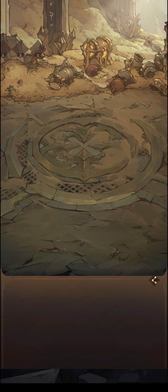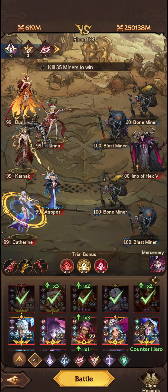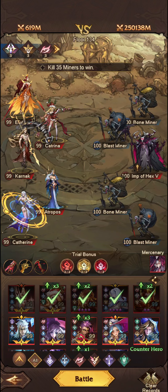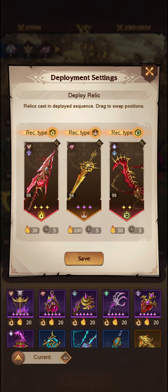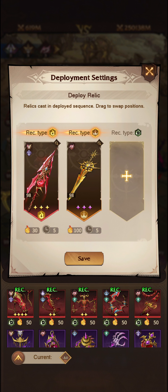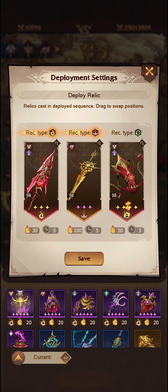I've got Katrina, Atrops, Eudora, Karnak and Catherine. My Relics are Spear, Excalibur, and also the Knight's Edge. The reason that the Knight's Edge is in there is because of the Relic Damage first of all, and the Overheal Effect as well.